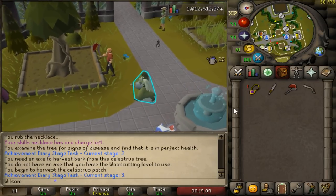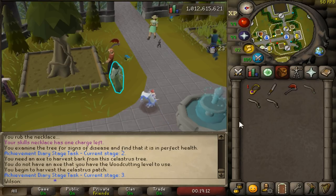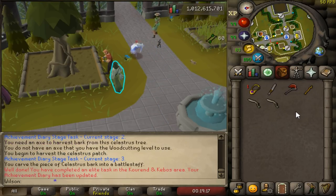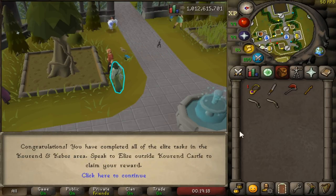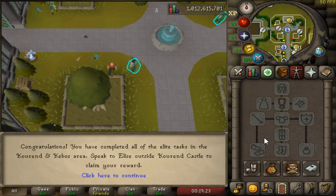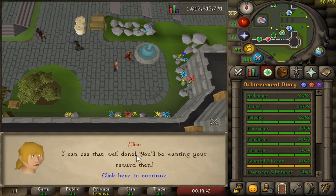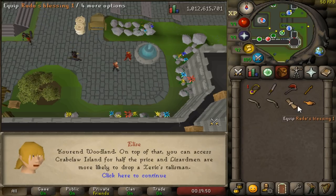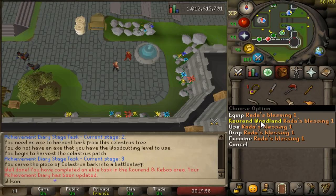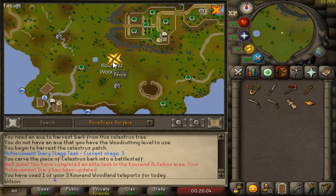Once your tree has finally grown, use a knife to make a battle staff. To claim your reward, you can teleport with the Xeric's Talisman to the Heart and then go southeast to where it is. Starting on Tier 1, you get three teleports per day to this area on the map. While wearing the Blessing, you also gain a chance of fishing two fish at once.